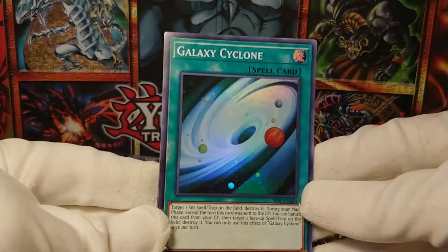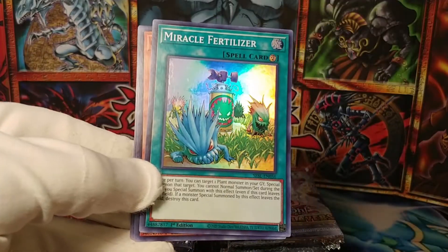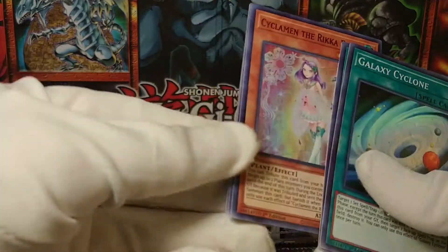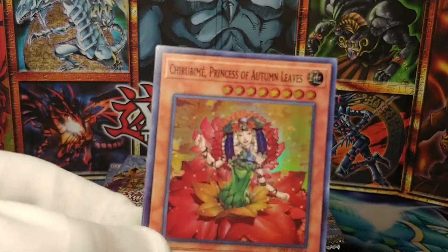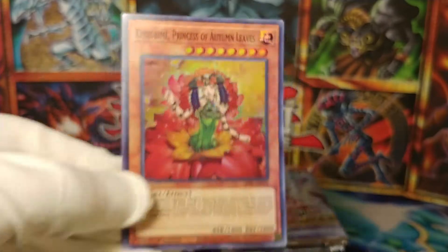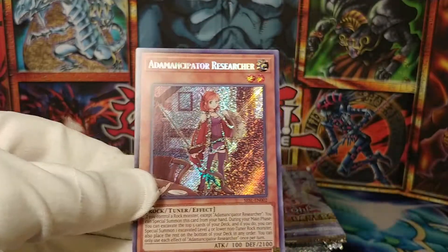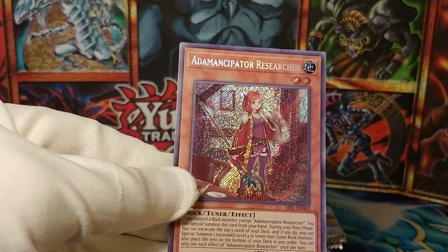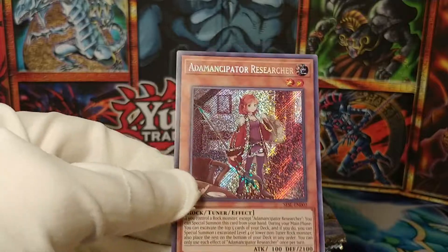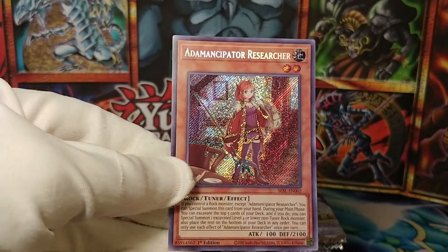We have a Galaxy Cyclone — ooh, that's a nifty foil, I like that. We also have Miracle Fertilizer, a Cyclamen the Rika Fairy, and — how do you pronounce this? — Chirubime, Princess of Autumn Leaves. And would you look at that? It looks like I made the right call buying these. This is an Atemancipator Researcher, a very valuable card, and one that I may or may not require three of. To open one right here, live on camera — that is awesome.